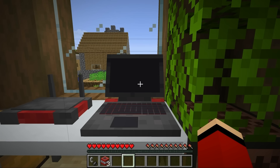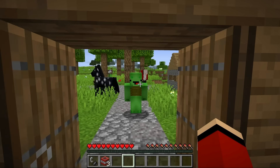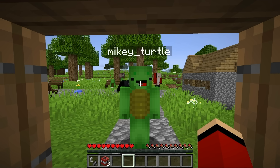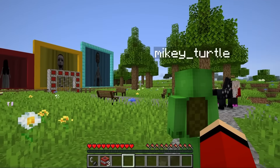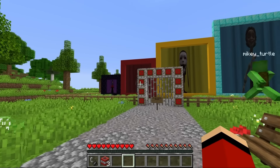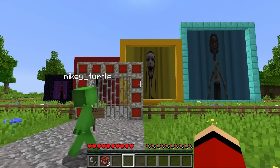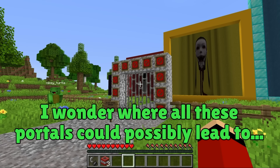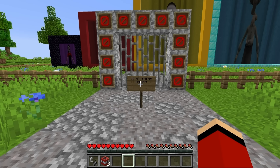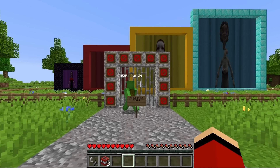Someone's here - oh it's Mikey! JJ, I have big news, something incredible appeared in the village. What are those? Wait, they're different colored portals! What's the deal with those? I wonder where all these portals could possibly lead to. Hold up, it says they're off-limits. I wonder how to get inside - it's impossible with these iron bars in the way.